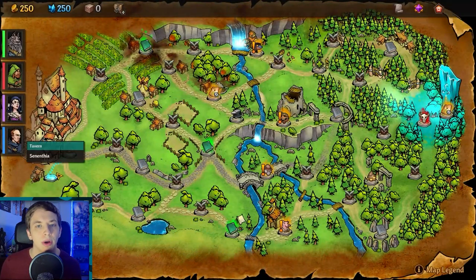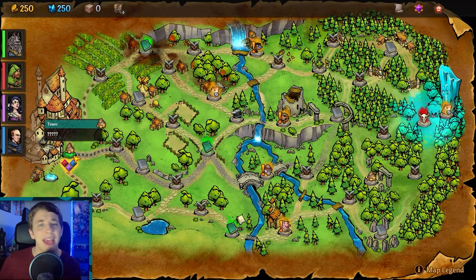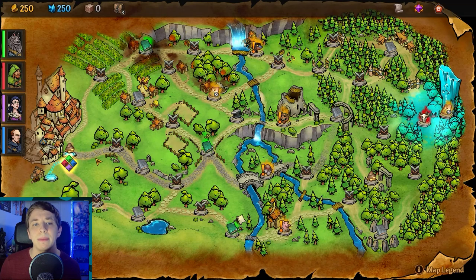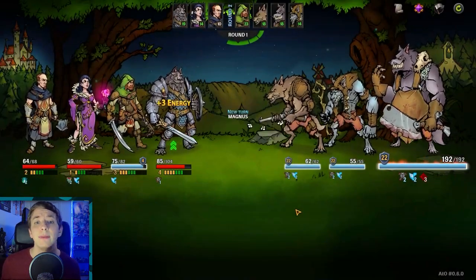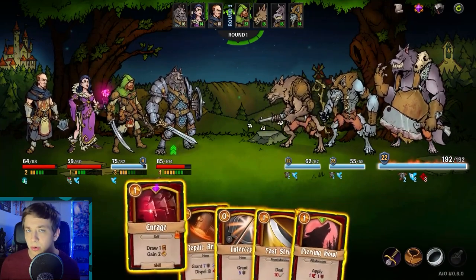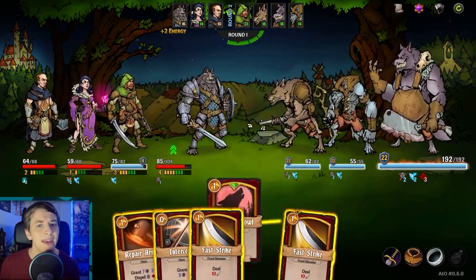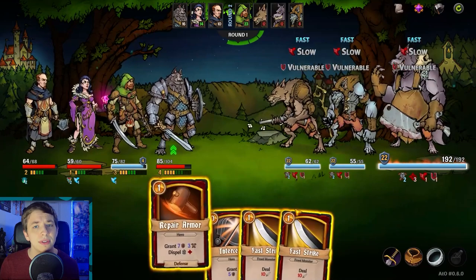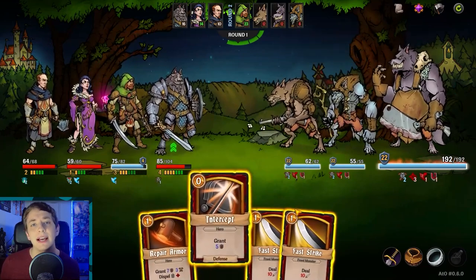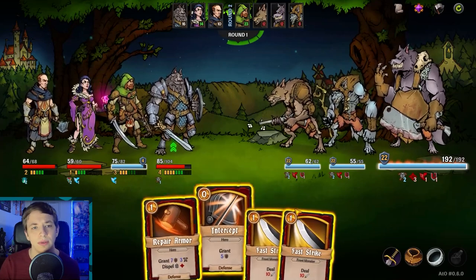Once you're all ready to embark on your adventure, you see the map and each player can vote on what direction to go. There are random events, enemies, boss fights, secrets, and more. When you get to an enemy encounter, you and your teammates, along with the enemies, are put in a turn order depending on your speed. On your turn, you can use your energy to play your cards and attack enemies, heal teammates, shield yourself, and more. Every class is very different from each other, and they all have different strategies and roles to fill.